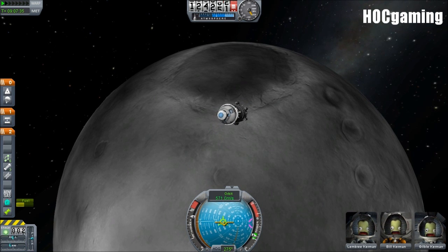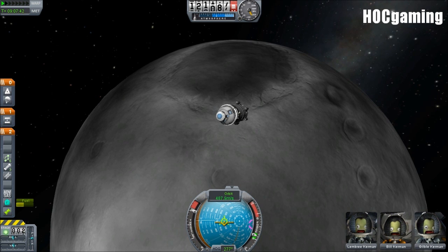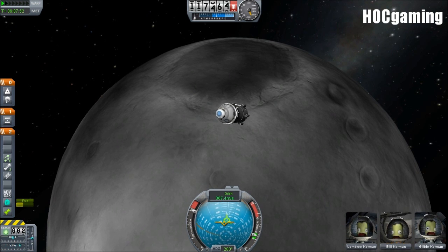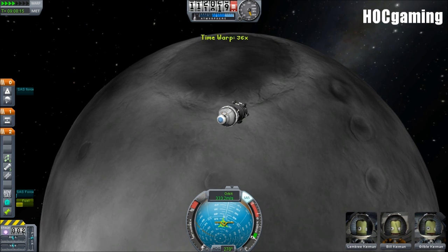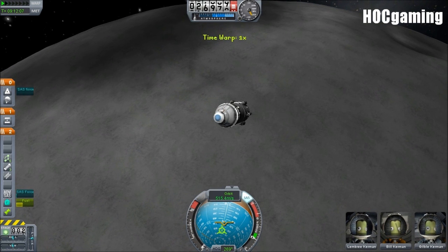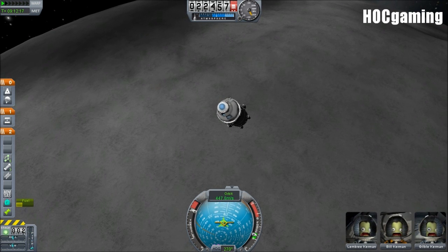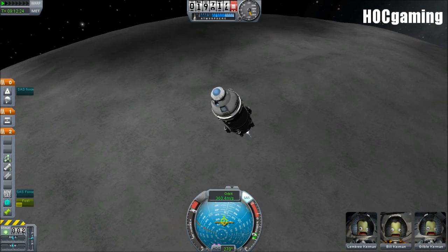The first module might be a central connector for all the others to attach to, though that spot has been reserved for Twilight's Favorite Quill. After that it might be a life support system, fuel reserves, or something else - I'll need to think about it. As soon as 0.18 is out, we have the chance to do this and build a massive space station - probably on a weekly basis.